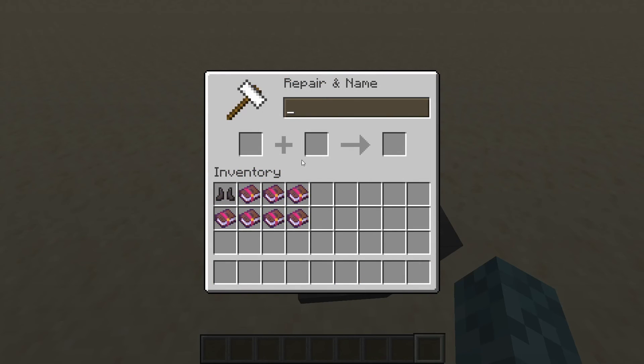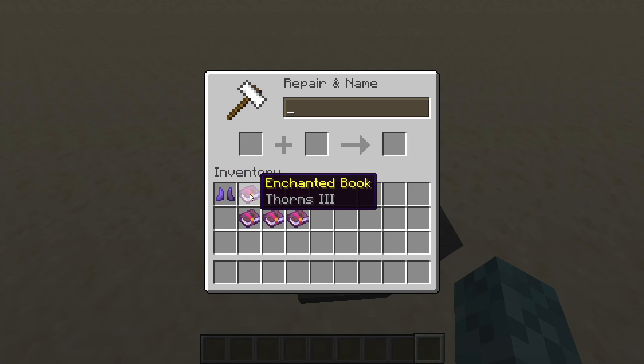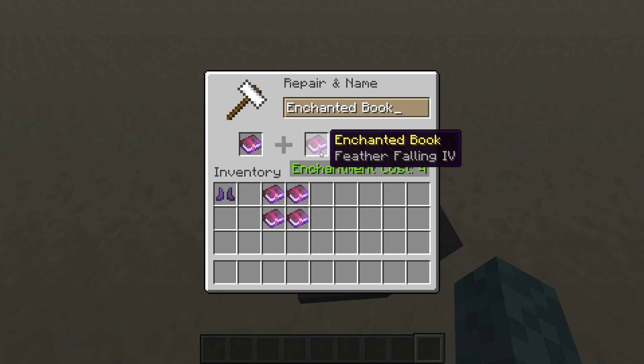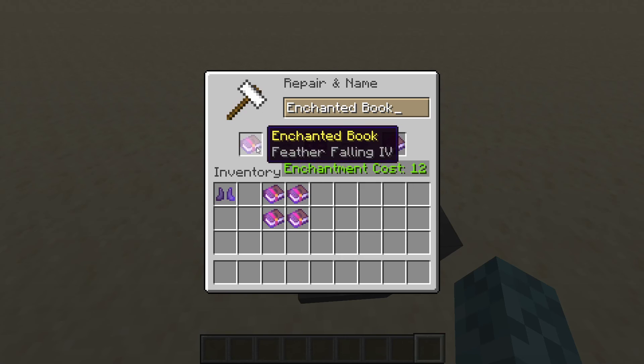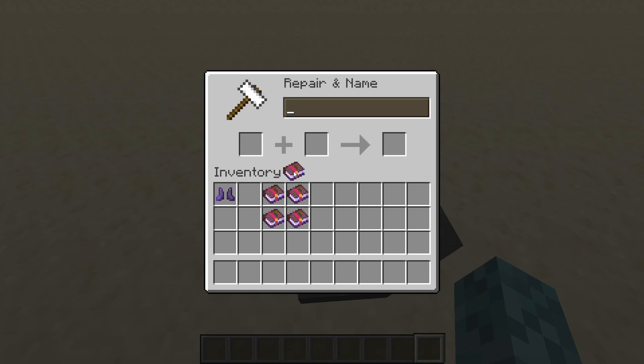Here at our anvil, we have a couple of different options. With our boots as the item, it's pretty straightforward — our boots have to be in the left spot and the enchantment book has to be in the right. We can see this is an enchantment cost of 12. For our next pair of books, I recommend putting the expensive one in the left and the less expensive one in the right. We can see that this is an enchantment cost of 4, but if we swap the order around, the same books cost 12. So it's always good to swap your books and see whatever gives a cheaper cost, and use that.